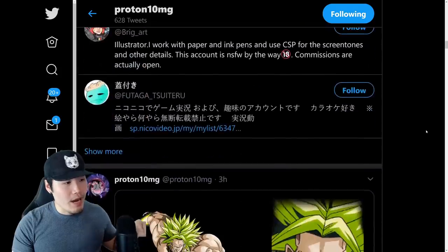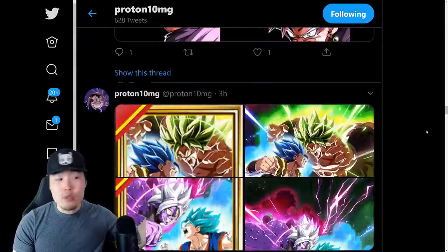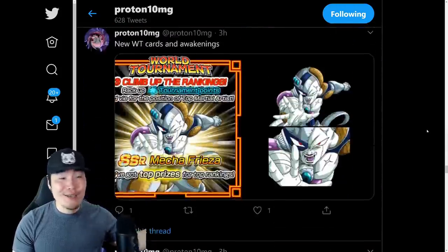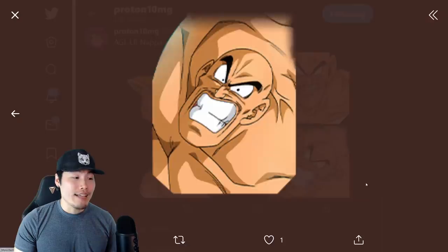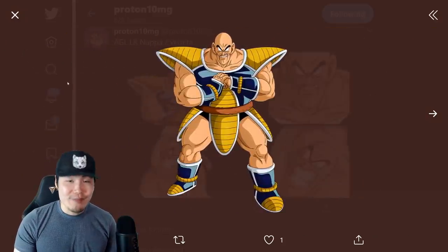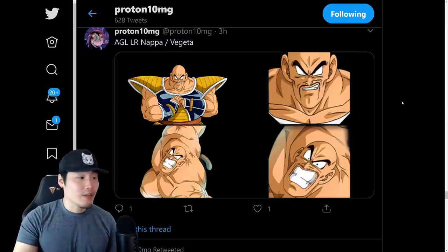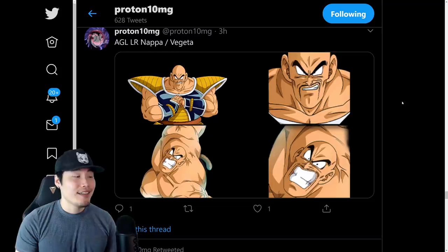We're gonna pop all the way down to the bottom and work our way up. You can see there is a lot of stuff to get through — this was a huge data download. First things first, to nobody's surprise, we have the assets for the LR Nappa and Vegeta. I do have a summoning video already live on the channel for this banner, so go check it out if you want to see how that went.